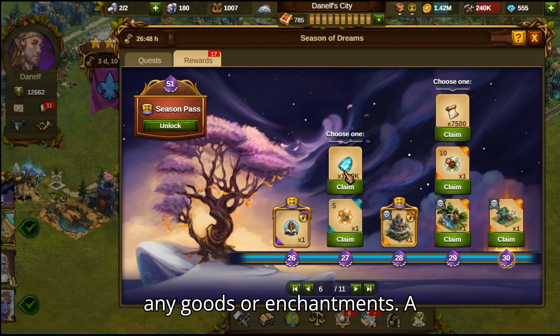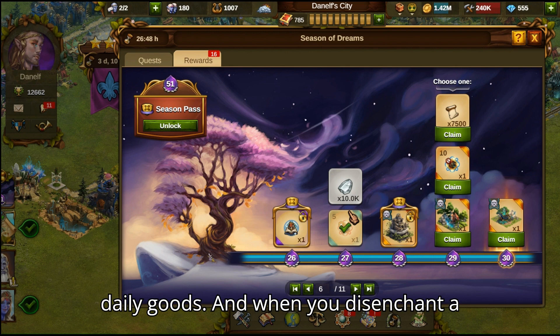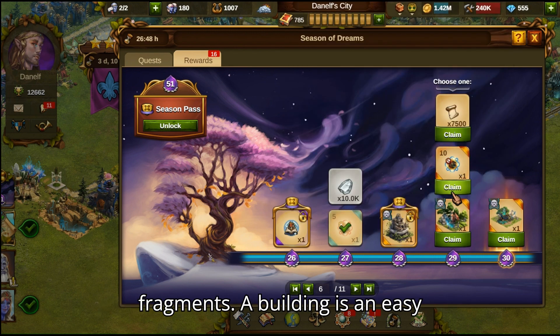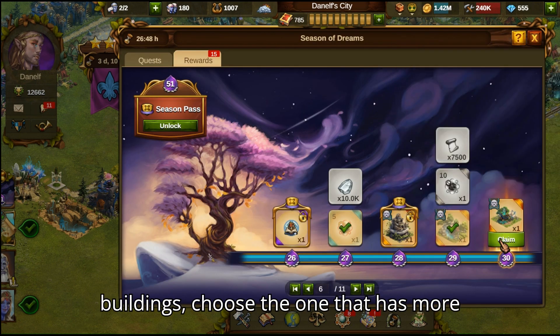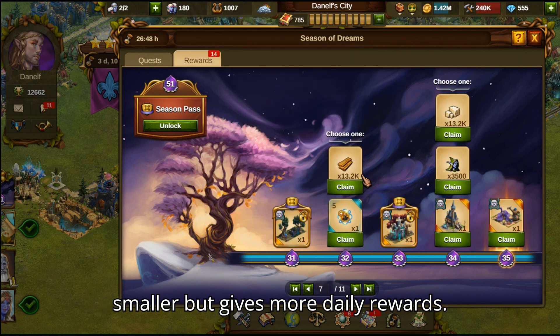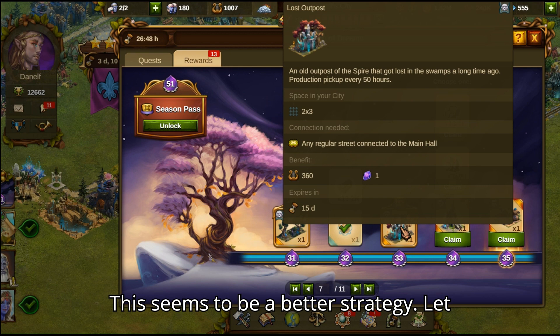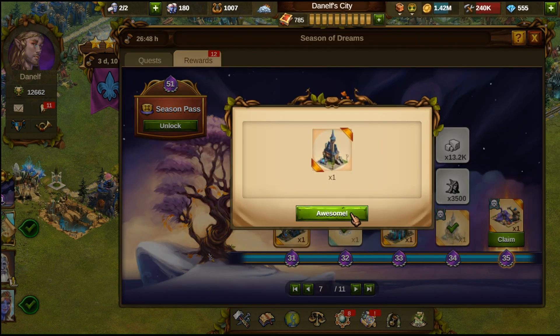When it comes to buildings or summonings as they are called, I choose them over any goods or enchantments. A building gives you culture or some other daily goods, and when you disenchant a building you can also collect spell fragments. A building is an easy choice, but if you have two or more buildings, choose the one that has more overall value — something that is smaller but gives more daily rewards seems to be a better strategy. Let me know if you have any tips on this.